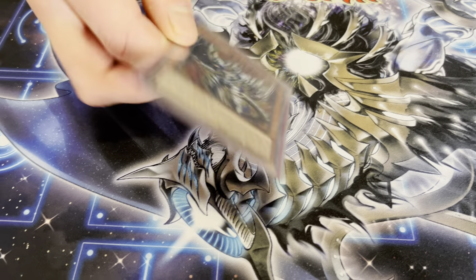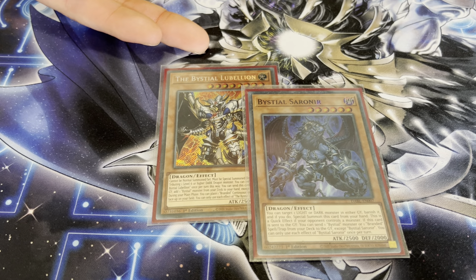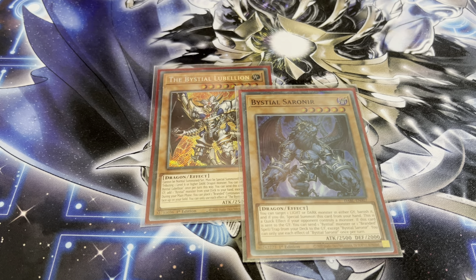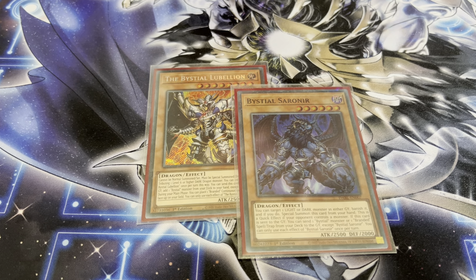For the Bestials, I just played one Lubalion and one Sauronir. Lubalion is here to place Branded Lost, and Sauronir — sometimes you need his graveyard effect to send a Branded Spell or Trap so you can add it back with Branded Retribution.